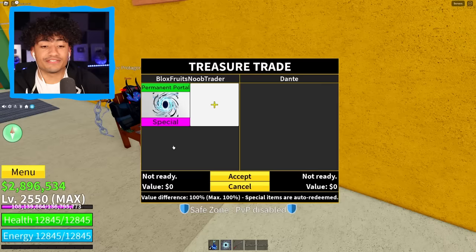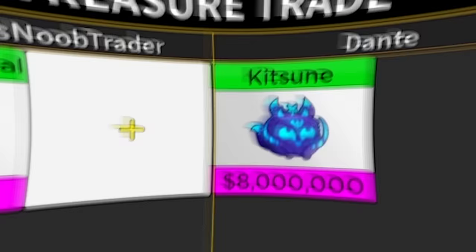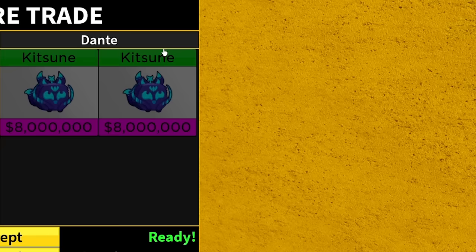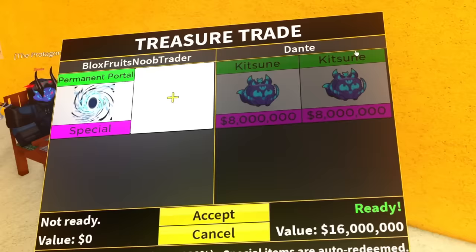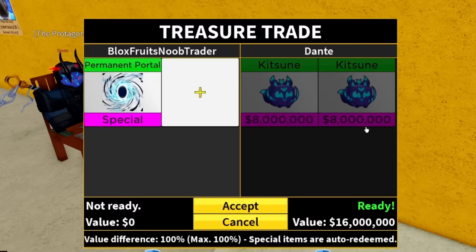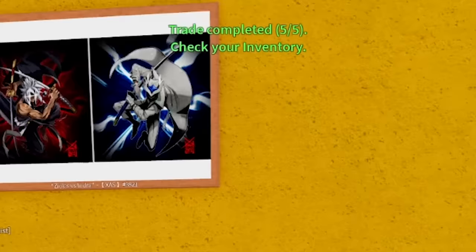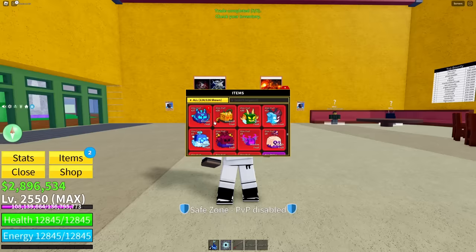I'm joining something else. Hopefully nobody in this server has a pain fruit. There's somebody sitting down already — hopefully he has the good stuff. Come on, Dante, show me like a Kitsune fruit. Oh, he actually did — oh my gosh! Two! Do I take this trade? Two Kitsunes for a permanent portal. We haven't seen a good fruit in a little bit, so I'm gonna have to accept this trade. Come on — two Kitsunes. Three, two, one — oh my gosh, it actually worked! Let's go! We almost have 30 Kitsune fruits — we have 27 right now. That is insane.